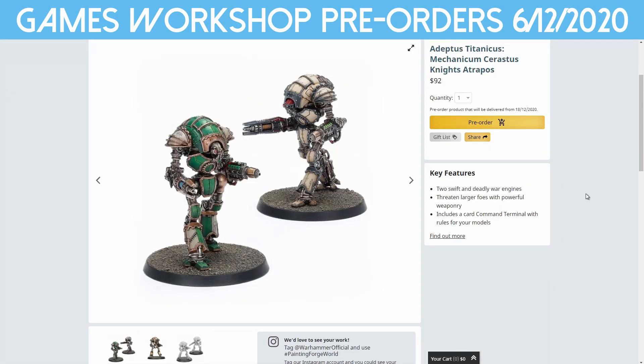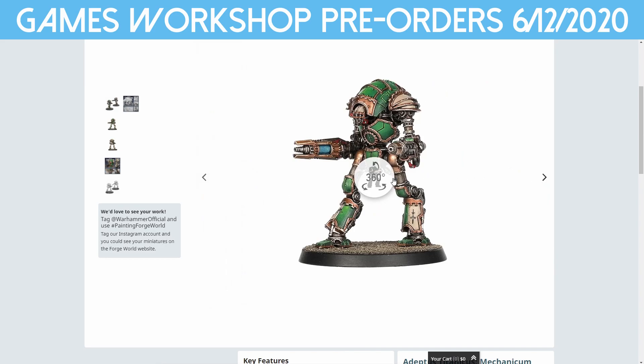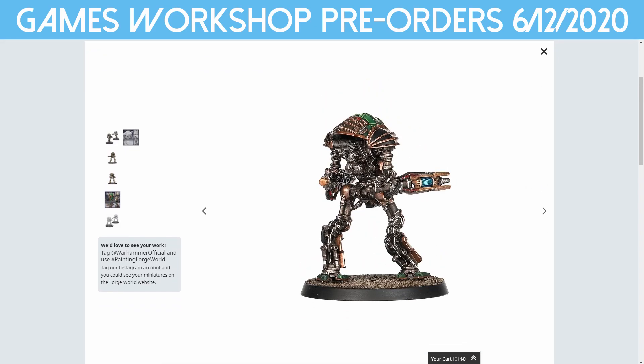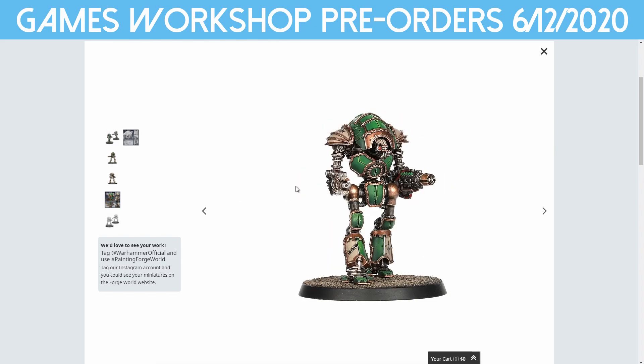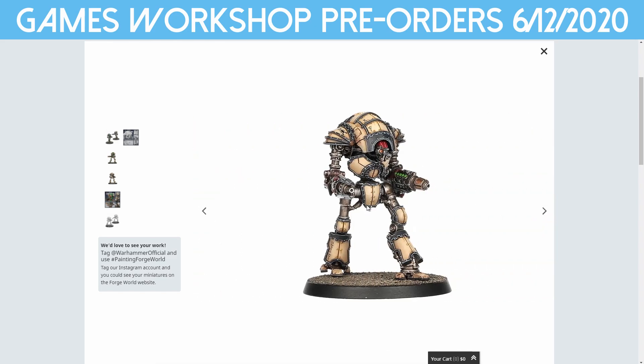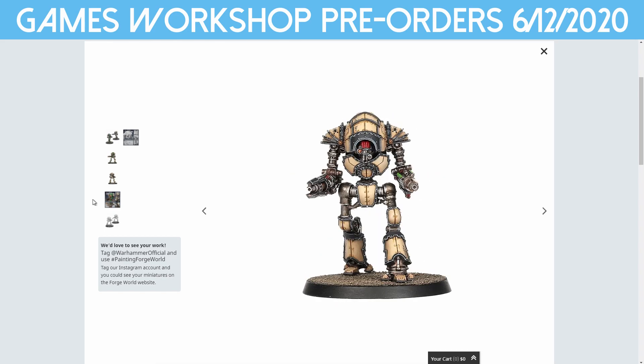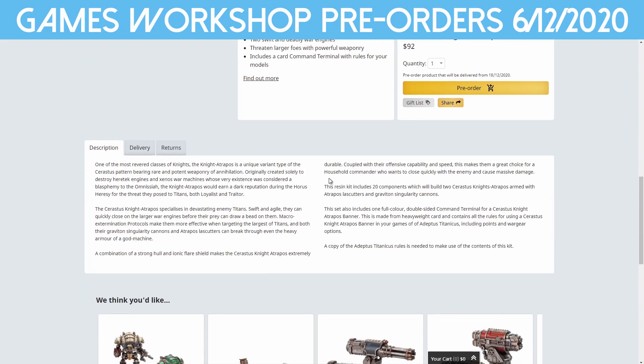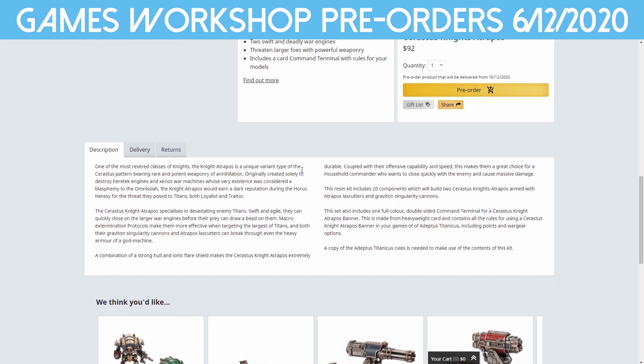Over on Forgeworld, we have Adeptus Titanicus Mechanicum Sarastus Knight Atropos — $92 Australian for 2 knights. Every time these models come up I get a little bit excited and want to play them at Apocalypse scale. The models are odd looking, but that's what these knights are. It's a resin kit with 20 components to build two knights, armed with Atropos Laz Cutters and Graviton Singularity Cannons. You also get one full-color double-sided command terminal for the knights, plus rules and instructions.